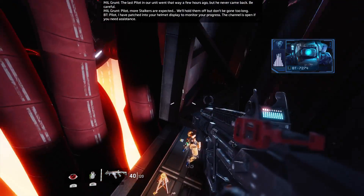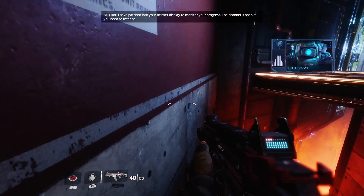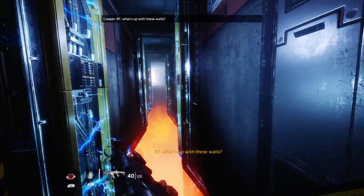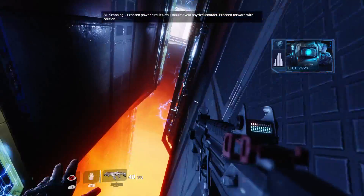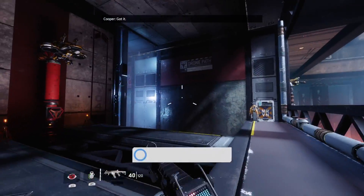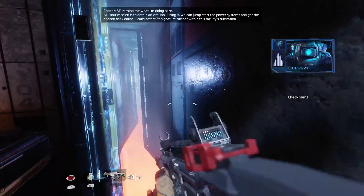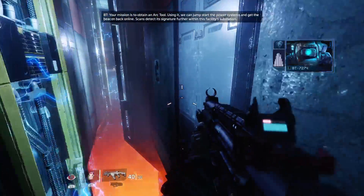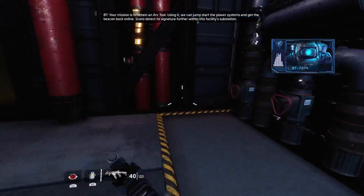Pilot, I have patched into your helmet display to monitor your progress. The channel is open if you need assistance. BT, what's up with these walls? Scanning — exposed power circuits. You should avoid physical contact. Proceed forward with caution. Got it. BT, remind me what I'm doing here. Your mission is to obtain an Arc tool. Using it, we can jumpstart the power systems and get the beacon back online. Scans detected the signature further within this facility's substation.